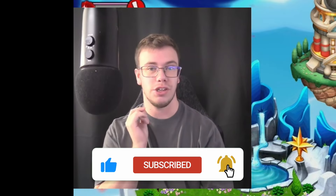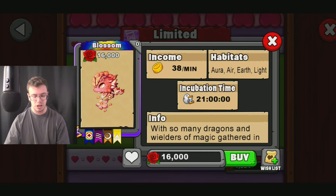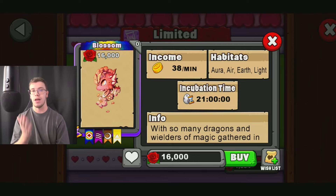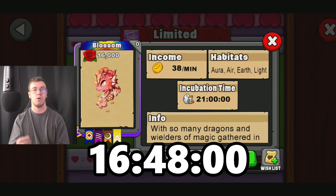Before we teach you how to breed the new dragon, we got to teach you its breeding time. So we're going to go to the event area, under Limited, under the new Blossom Dragon, which has a 21-hour breeding time. Now if you do have an upgraded breeding cave, this is only going to be 16 hours and 48 minutes.